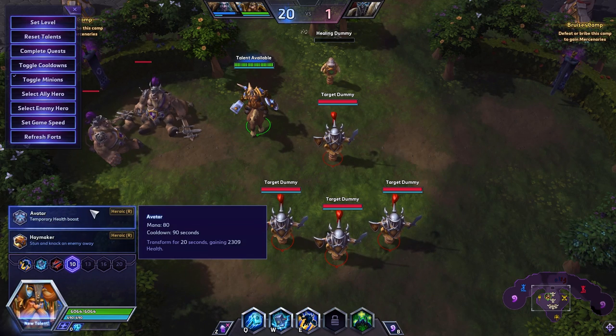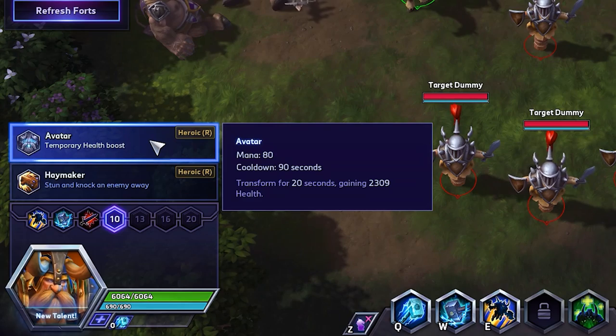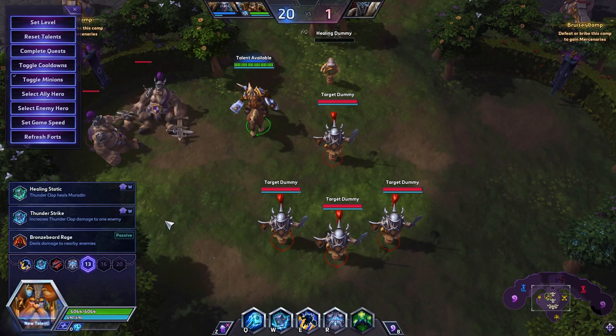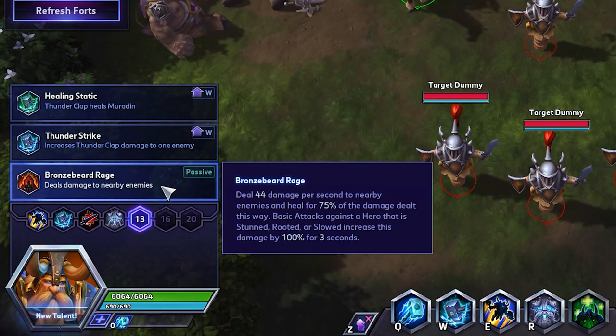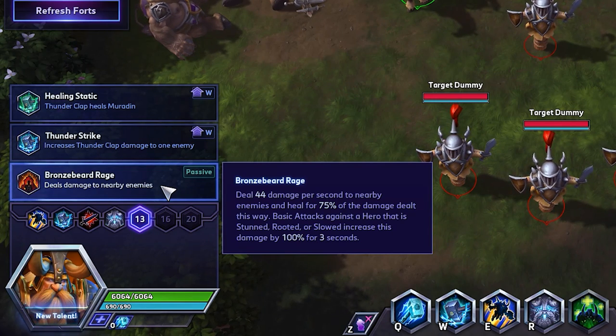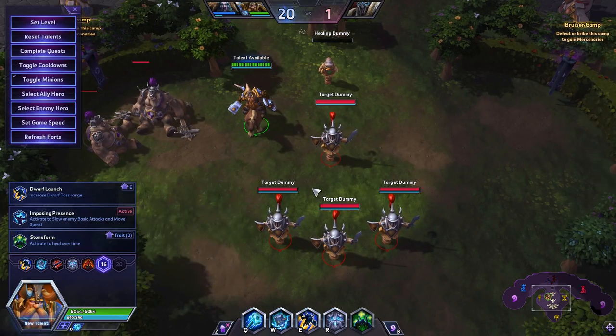At level 10 we are gonna be taking Avatar. While the health is important, the most important part about Avatar is the ability to level it up at level 20, which we'll talk about in one second. At level 13 we're gonna be taking Bronze Beard Rage — deals 44 damage per second to nearby enemies and heals for 75% of the damage dealt. This is also going to increase our basic attack damage to heroes that are stunned, slowed, or rooted. This is gonna pair really nicely with Give Me the Axe, giving us sustain and power.